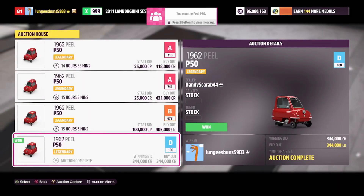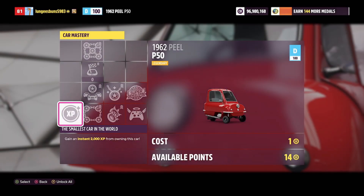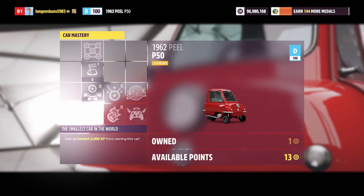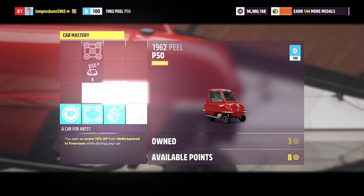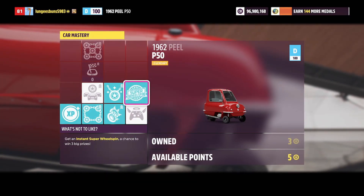The next car is the PLP50. This car has a max buyout under 500,000 credits, however you can always get it cheaper by bidding on the car. This is a very simple car to use to farm super wheel spins, as there's normally a lot of these for sale, and you can get a super wheel spin from the skill mastery tree for only 9 skill points.